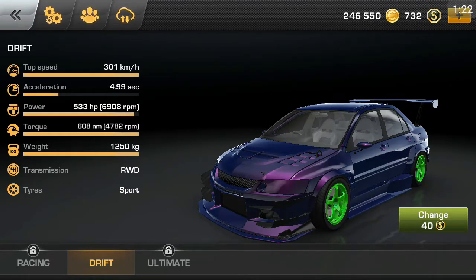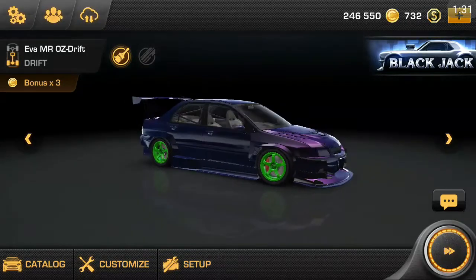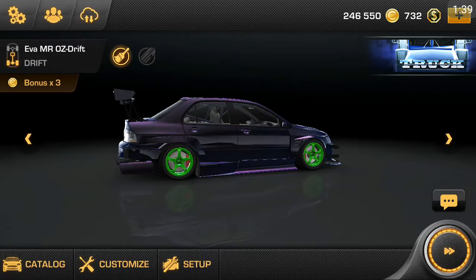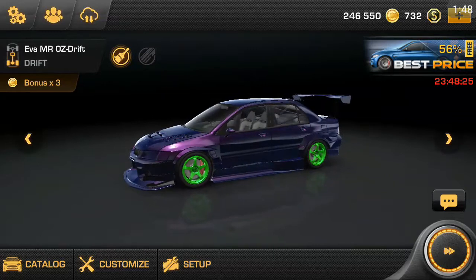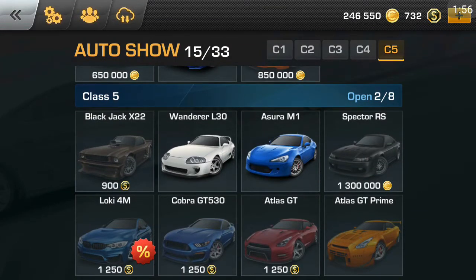The tires are sport and I could change them for 40 coins, but I'm not going to because I haven't thought about a setup yet — I don't know if I want to make it a track car or a drift car, still deciding. I like how I went with this theme — kind of like the Hulk but opposite. Instead of a green body I went with a purple body and green wheels. It looks nice.